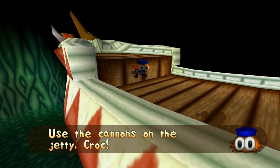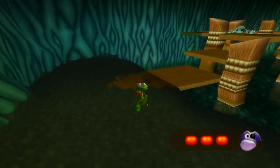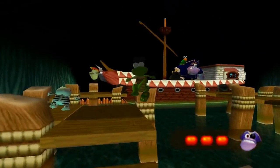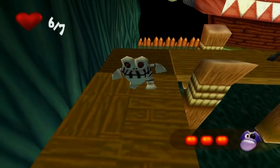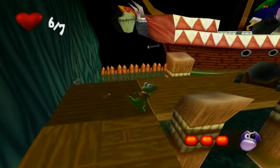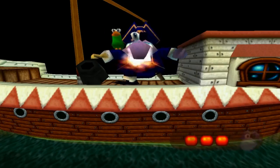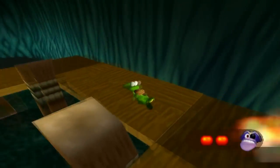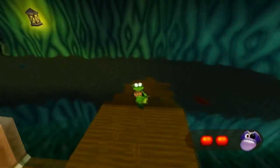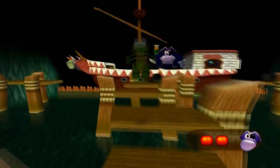We have to save a Gabo. Use the gas on the jetty — what the hell is a jetty, seriously. This Keef guy is going to shoot cannonballs at you. Just stomp on this. Basically there are three cannons — use them and aim at his crotch, of course, because that's how Croc rolls. There are three different cannons that we have to use. Every time he loses a hit point he's going to shoot cannonballs faster and faster.